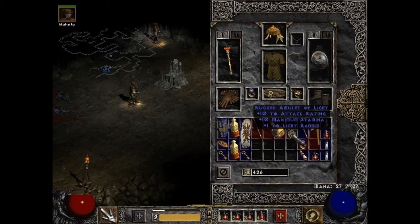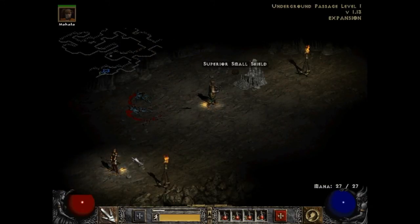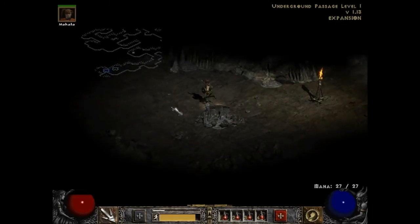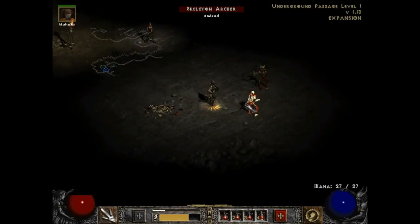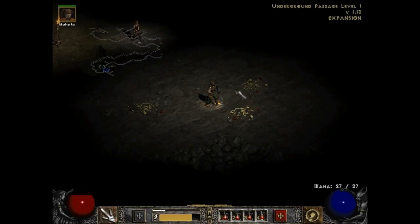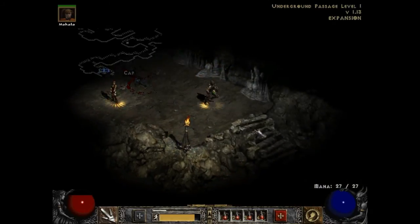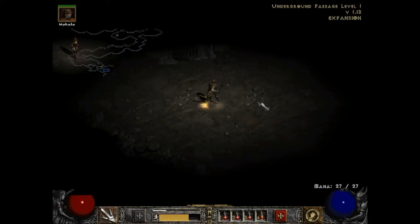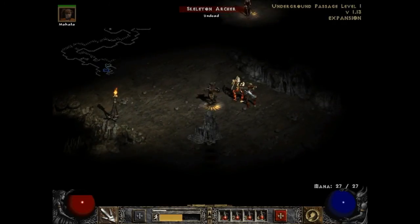Let's identify and equip that amulet. Plus one to light radius, plus ten to max stamina, plus ten to attack rating. Awesome. Light radius is pretty much how far away you can see. I really don't care that much about it, but it's there. Anytime it's minus to light radius, that's not a big penalty to me. There are penalties on some of these items. We gotta be getting close to something — I know this place is supposed to be huge, but give me something.